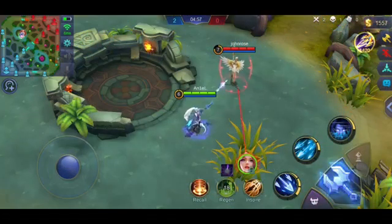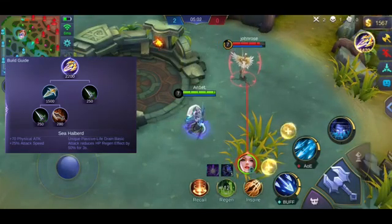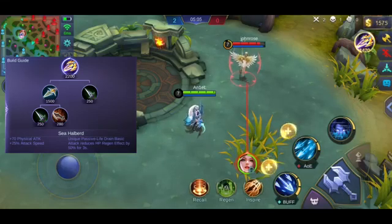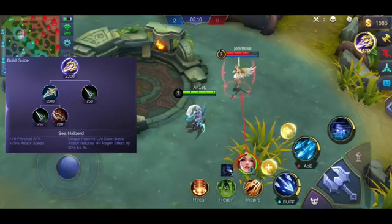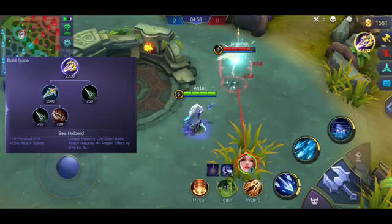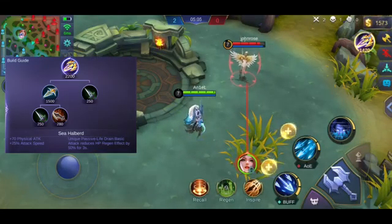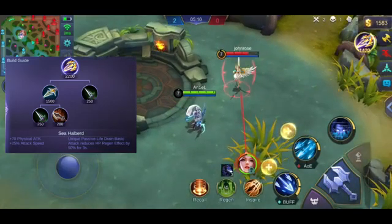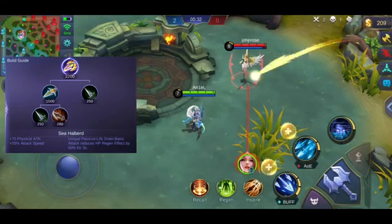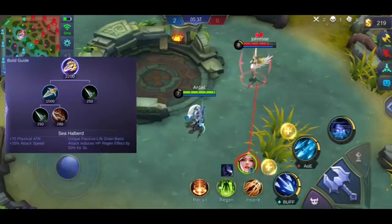Now let's look at damage-type items. Our first item is the Sea Halberd. When you do a basic attack, it reduces the regen effects of the enemy — whether regen, heal, lifesteal, or spellvamp — any regen effect. If you can see this clip, when I didn't buy the item, Rafaela's heal is high. But once I bought the item, the heal from Rafaela is low. You can also see the broken heart icon on Rafaela's face, which means regen effects are reduced.